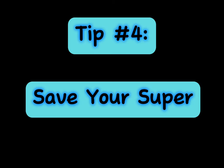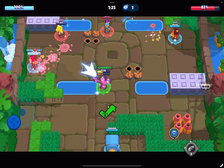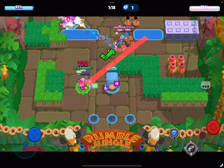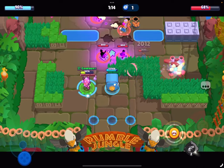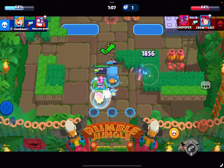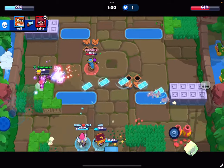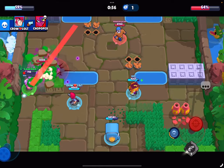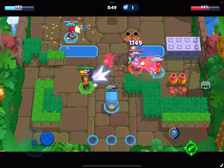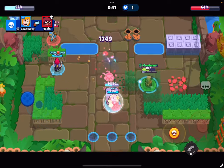Tip number four is to save your super. Piper's super, the Pop-In, can be a game changer — it lets her jump to a different location while leaving bombs behind. Rather than using it as soon as it's available, save it for crucial moments, like when an El Primo jumps on you. As you've seen in my gameplay, El Primo jumped on me but I supered, leaving him in a terrible position on low health from the bombs. It can be used for escaping danger, repositioning, or surprising enemies. Patience is key — strategic super usage can turn the tide of the match.